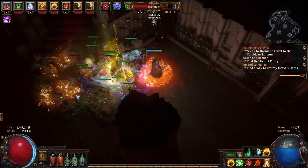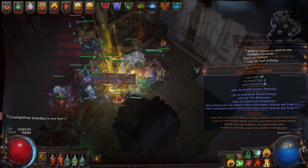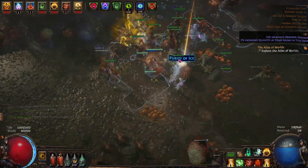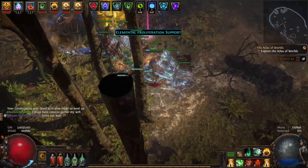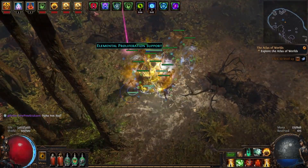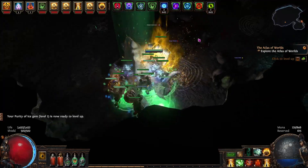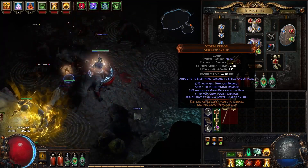We also got a unique talisman, which is going to be a massive help for our defenses. Slower Projectiles dropped as well, which is nice, along with Purity of Ice. Elliprolith also dropped, which we actually added to our build — it helped a lot with Absolution because you get the 20% chance to ignite, freeze, and shock. We also picked up Storm Prison, which was one of the bigger unique finds and was extremely good.